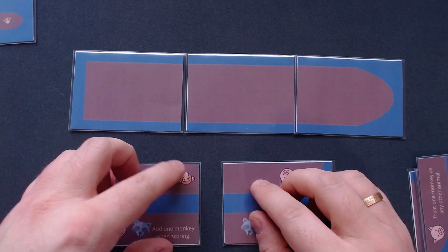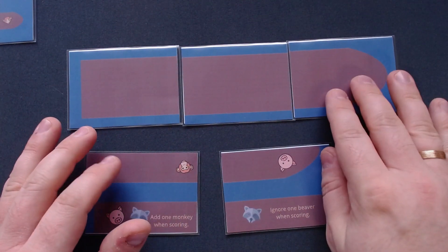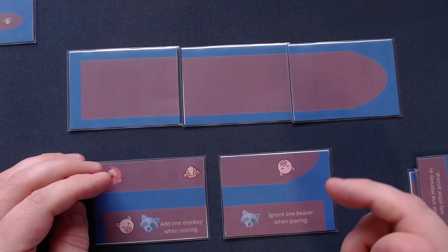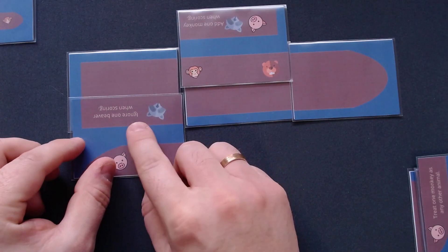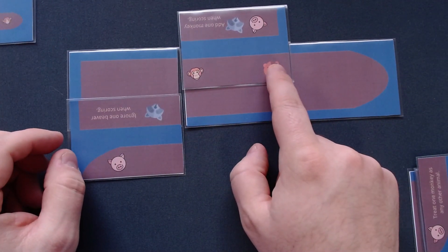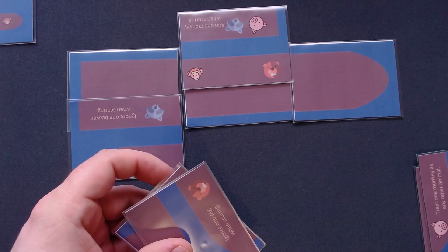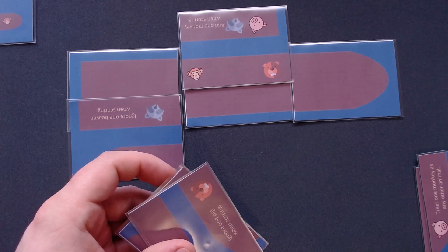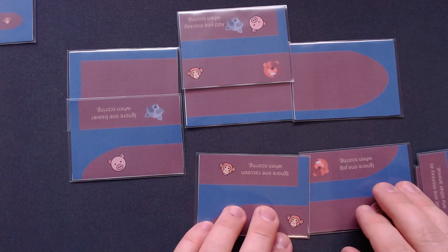You play the cards as they are oriented, but you can choose to turn one of the two cards over — only one. If you turn it over, you can't flip it back; you have to use that card. For example, placing a card here might mean 'ignore one beaver when scoring,' so that beaver won't count. At the moment we only have one monkey and one raccoon. Our goal is to have only animal pairs on the ship — no single animals. Two raccoons would be fine, two pigs would be fine, four beavers would be fine as two pairs, but a single monkey would make you not win.